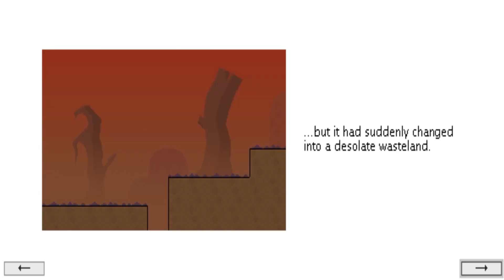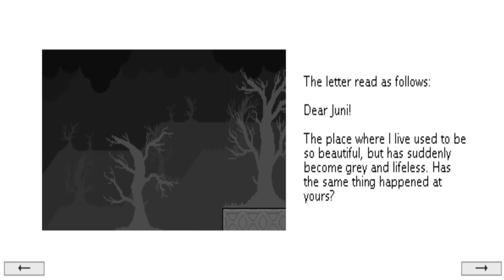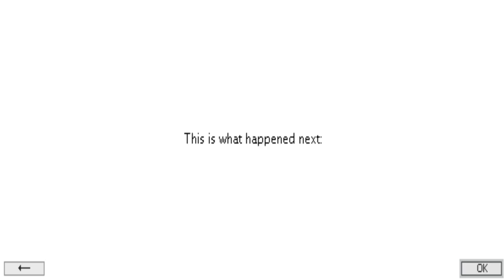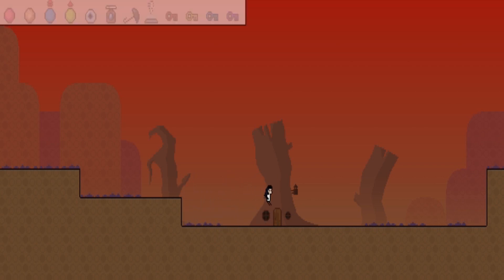This was once a very beautiful place, but it had suddenly changed into a desolate wasteland. One day, the postman delivered a letter to Juni. The letter read: Dear Juni, the place where I live used to be so beautiful, but it has suddenly become gray and lifeless. Has the same thing happened at yours? Inside the cave to the west of where I live, a big machine has been built. I think it was created to draw all life out of the world. Although I'd like to go inside and turn off the machine, a monster is blocking the cave. Perhaps you know a way to get past it? Please come and meet me. Hena. This is what happened next. And it just throws you right in. I wonder if Hena is a friend to Juni — I don't know the connection between them two.